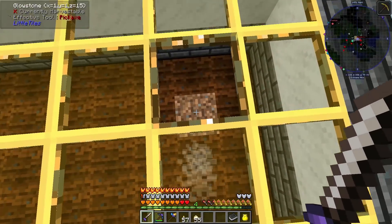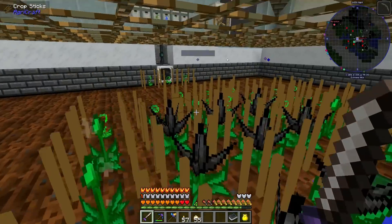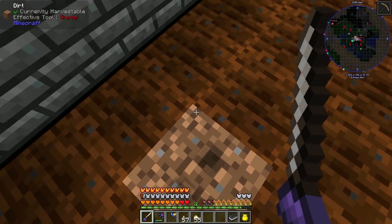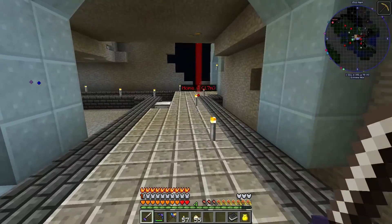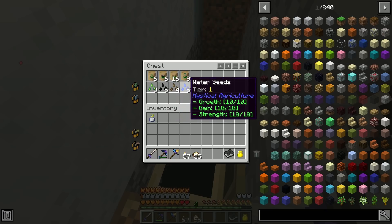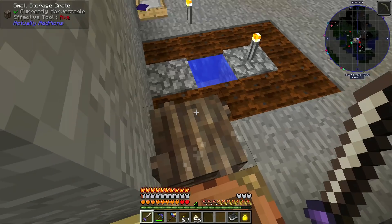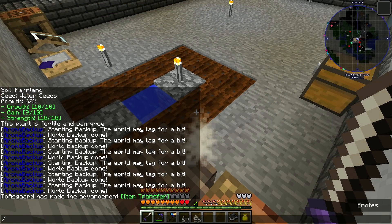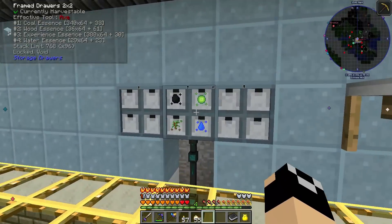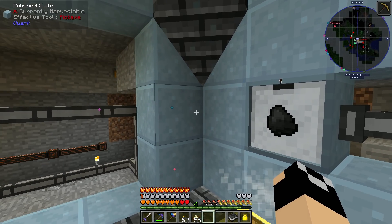Down here I've got coal, and around this edge are experience seeds — a lot of those planted. Right here I have wood, just three of those, and three water seeds. I did a bit of breeding since we left off — I was breeding experience seeds — and I ended up getting 10/10/10 on wood and water as well. I also crafted item conduits and a couple of storage upgrades.